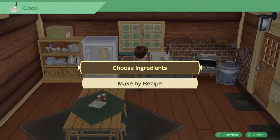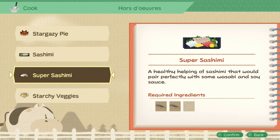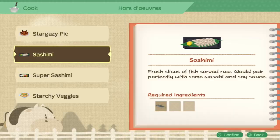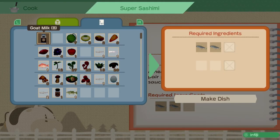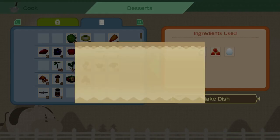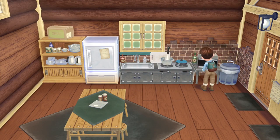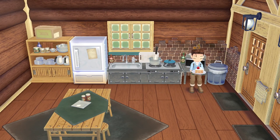You can cook by interacting with the kitchen in your house, and there you'll have the option to either cook from ingredients or from a recipe. It's pretty straightforward, but I will explain the differences as I want this to be a complete guide. Cooking from ingredients is pretty much how it worked in the original game — you just select a dish category, pick the ingredients, and if they correspond to a dish, your character will make it.